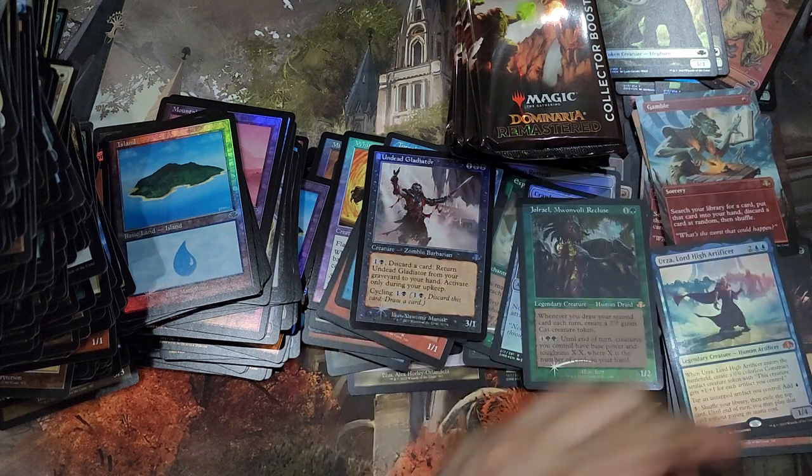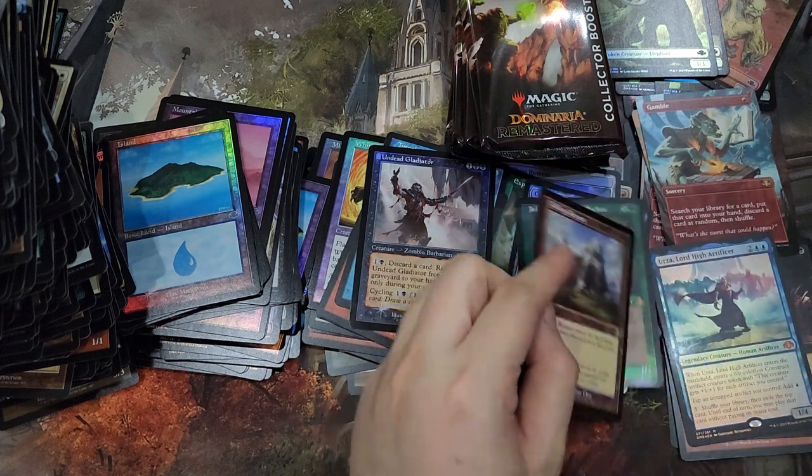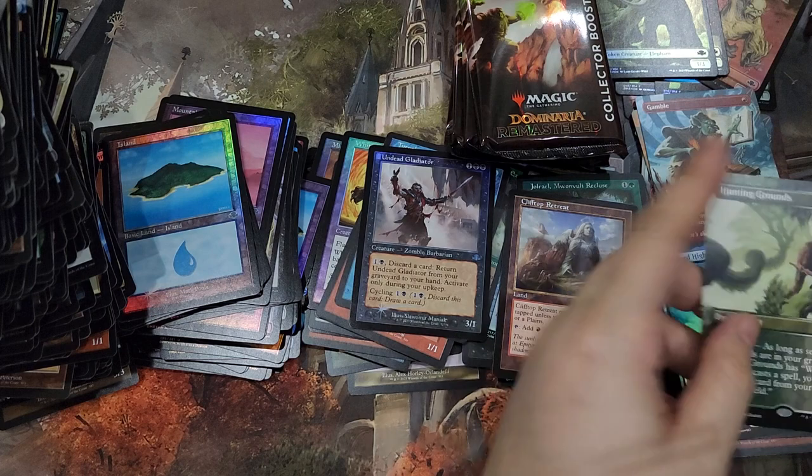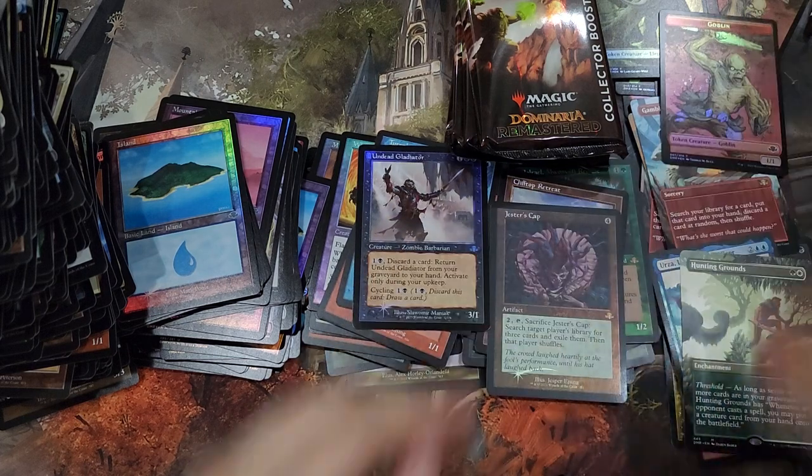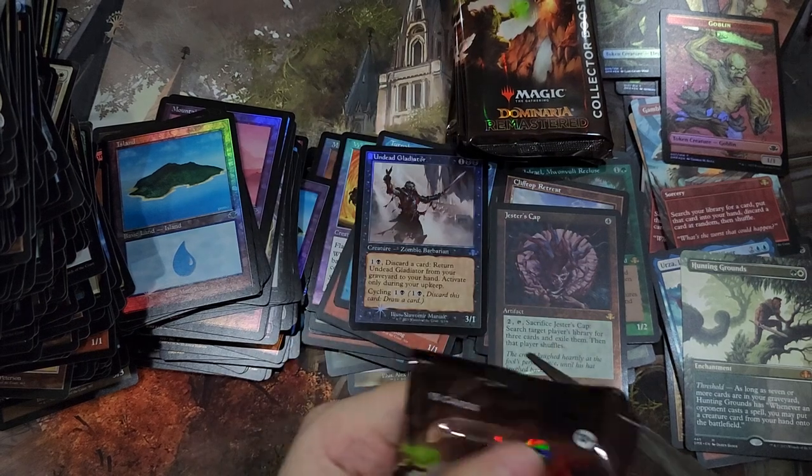Oh, Urza Lord High Artificer, Clifftop Retreat, Hunting Grounds, and a Jester's Cap. Retrofoil.